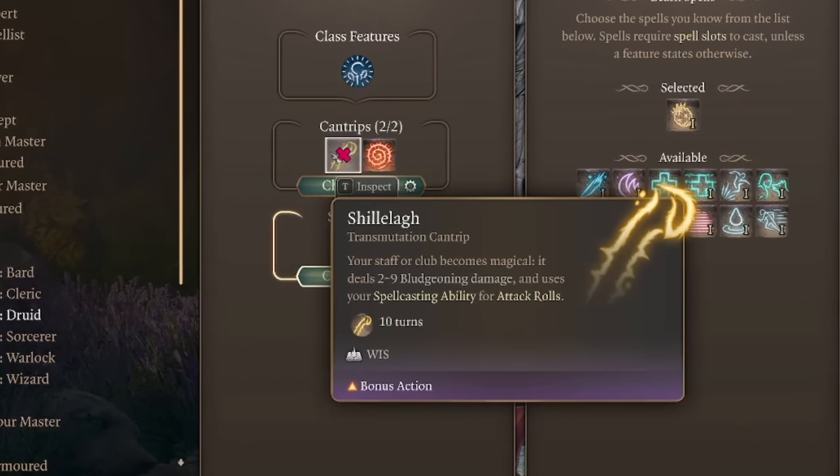This feat is also great for Clerics because you can pick up Shillelagh, which causes your Staff or Club to become magical and use your spellcasting ability for attack rolls. Since Wisdom is what Clerics use for attack rolls, you can cast Druid spells effectively and also use Wisdom for melee attack rolls, letting you focus entirely on increasing Wisdom for improved spellcasting while still being able to hit in melee.